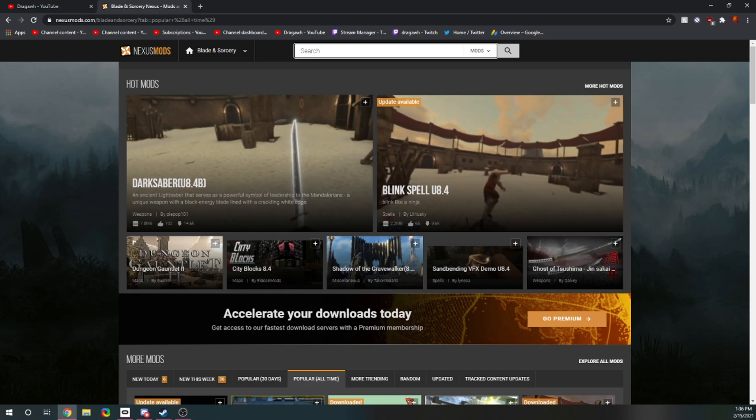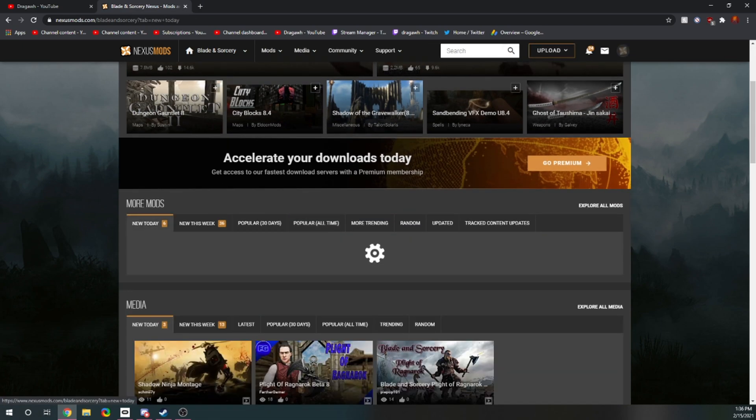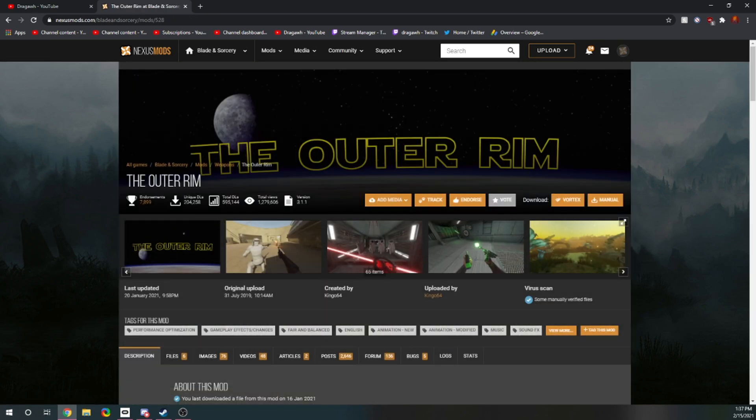I would recommend getting Update 7 mods for now. You could do whatever you want — Update 8.4, Update 8, there are mods for everything. But the mod that you want, the Outer Rim, is not updated yet.